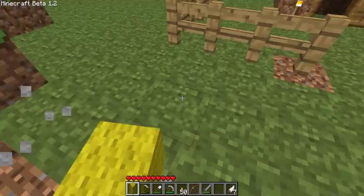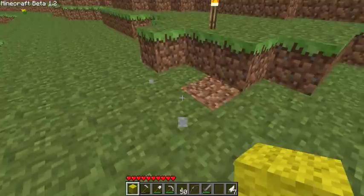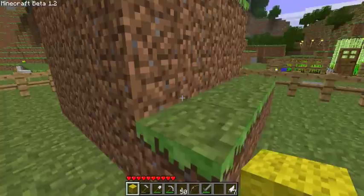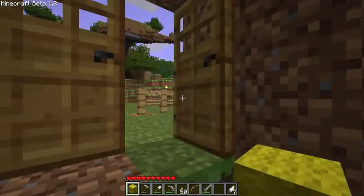Mostly what this is useful for is making sculptures and stuff. In classic you can use colored blocks — that's how people made all those Zelda 8-bit drawings and things like that. So that is yellow wool and dyeing stuff.